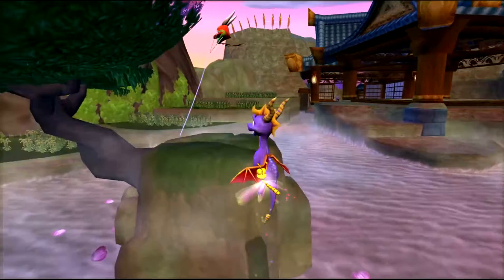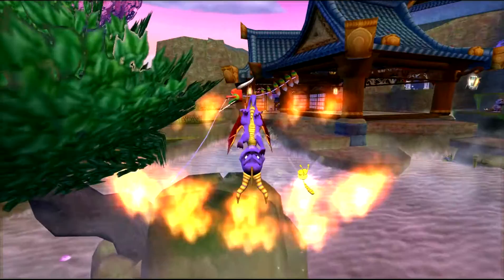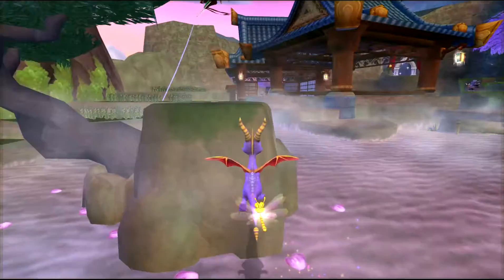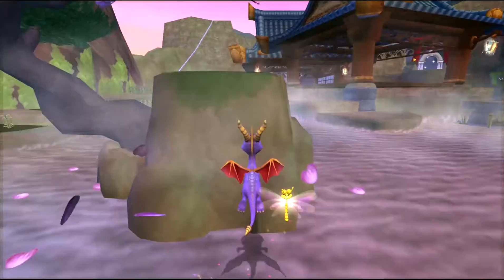When I was messing around with it, I discovered that hovering like this is kind of hard to explain. Basically, you have to tap - you do the X button to glide. You tap A once, or X, and then press the hover button, with the hover button and A simultaneously, so you don't accidentally do something else.